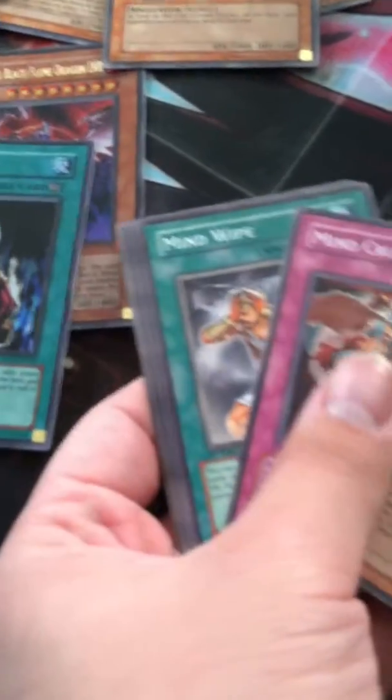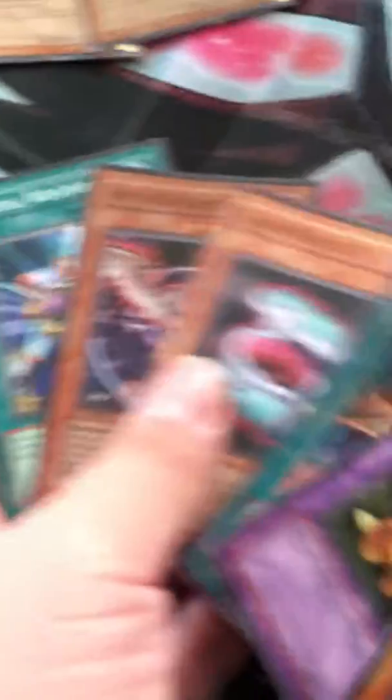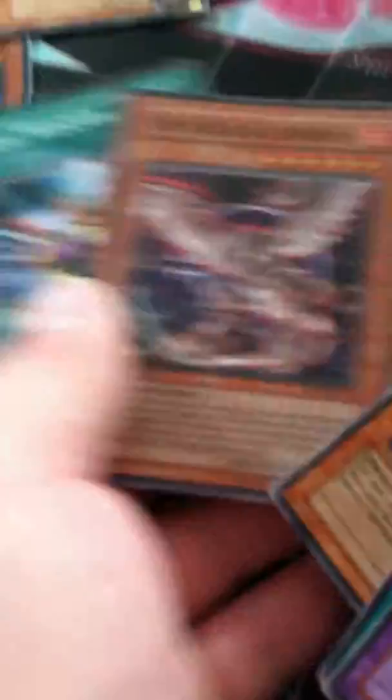Dr. Moonwillbefree — that's surprising. Next pack. Another Mind Crush — sweet. Ninja Grandmaster Hanzo. Next pack. Oh my god, seriously — all three Horus Dragons pulled out of one box! Seriously, nice — that's actually pretty good. I got all three! I was hoping to get all three in one box; that's just so awesome.